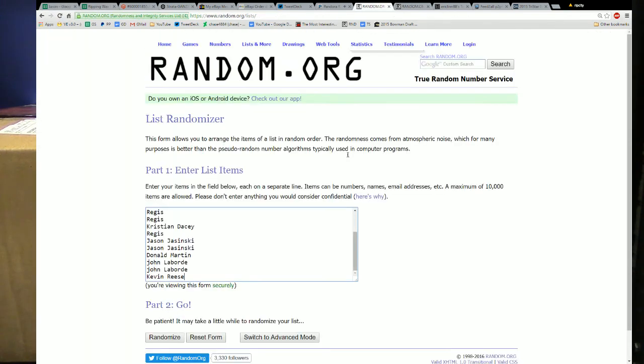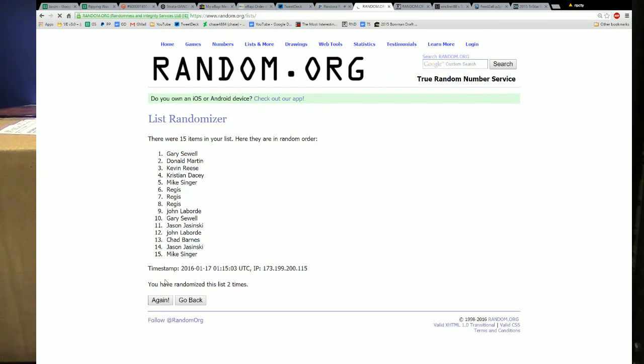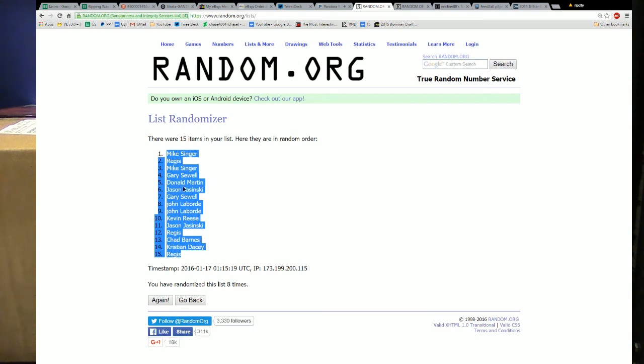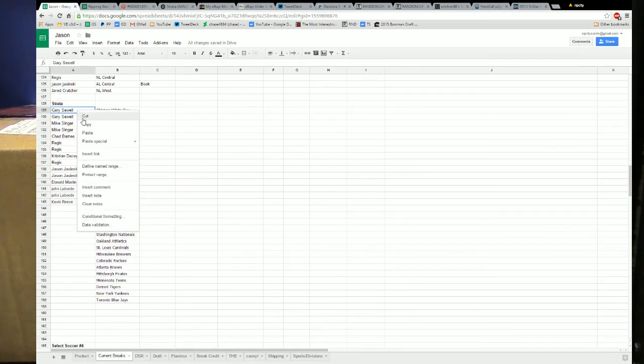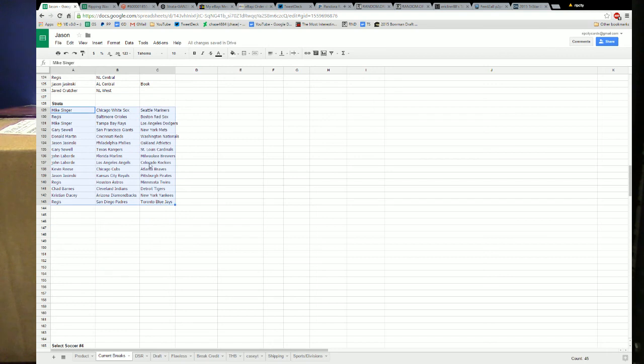Then we have our contestants. One. Two. Three. Four. Five. Six. Seven. And eight. Mixing around top, we're just on bottom. Move these up here. Sort this by people so that everybody can see their name, all pretty and easy.